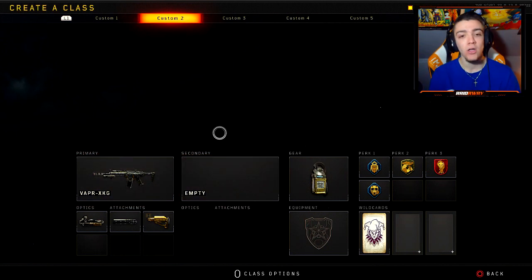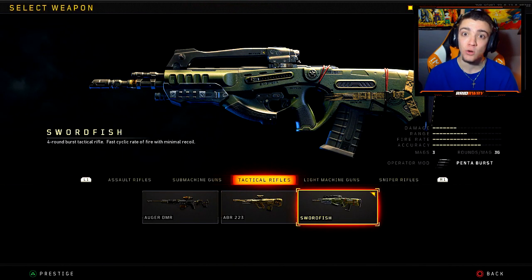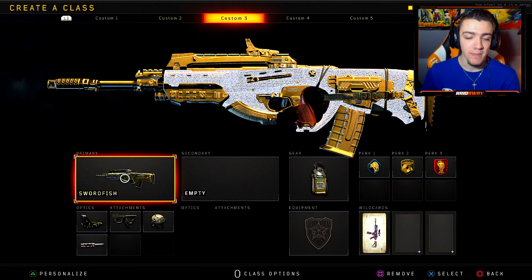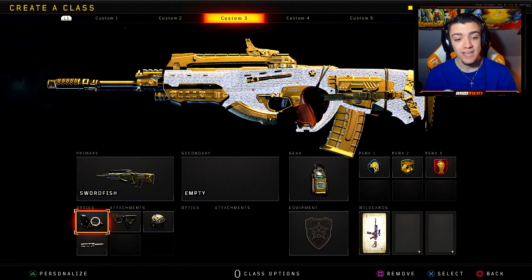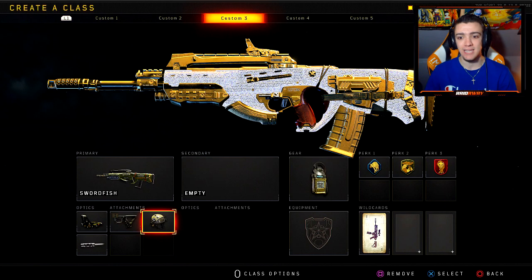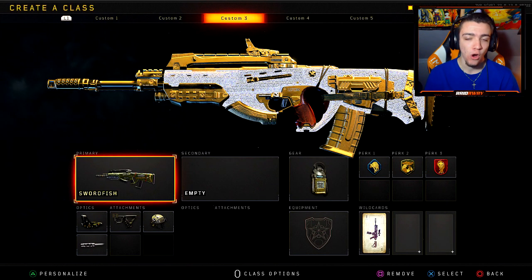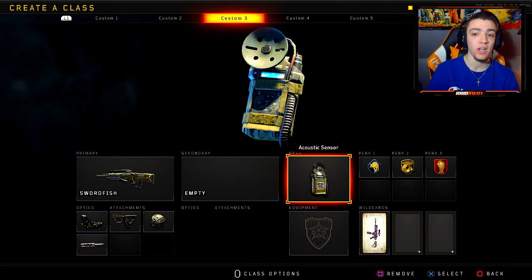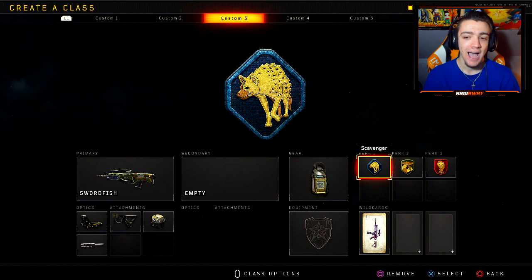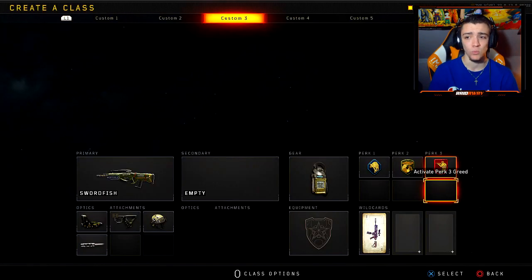Moving on to custom class number three: we have the Swordfish. This is the only tactical rifle I'm going to be talking about in this video. The Swordfish is hands down one of the best weapons in the entire game — I permanently unlocked it when I first got the game. For the attachments, I have Reflex, Quick Draw, High Caliber, and Long Barrel. With High Caliber, you can one-burst people time to time — it's crazy. I love Quick Draw and Long Barrel on this gun. It is a four-round burst weapon. For the gear, I have Acoustic Sensor, and for the perks, I have Scavenger, Gung-Ho, and Dead Silence.